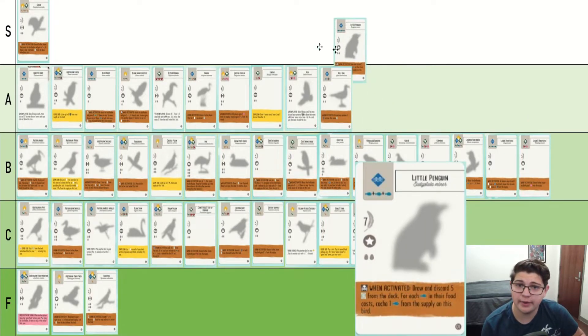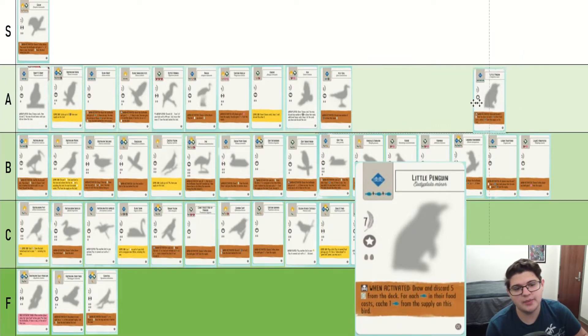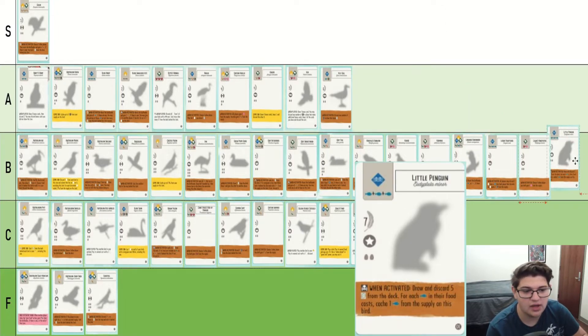Little Penguin — if we were rating based on cuteness, easiest S tier. However, you're not. And frankly, it is seven points and a star nest with an all-right brown power. I've had times where this has gotten me four fish in one activation. I've had times where I get one fish in three activations. So it's very variable. I am going to say it's a B tier bird.